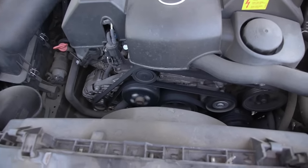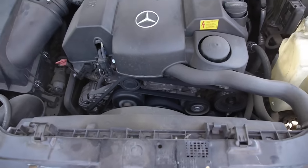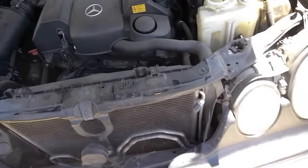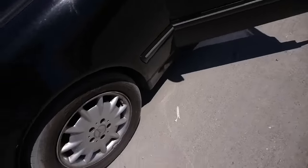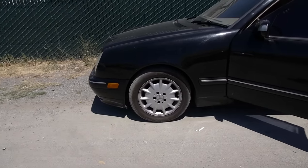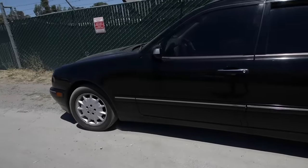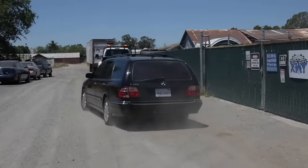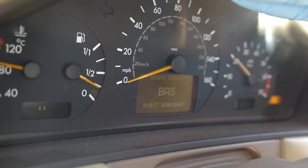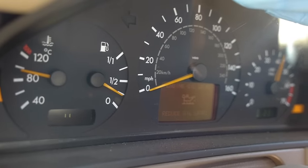Every time this happens it seems like it just starts back up again, which is so crazy. I've never had this happen before. Look at that — car's back in running order. It says 'reduce oil level' and all sorts of weird things coming up on the dash display. Check engine light, a bunch of lights. Okay, one more time.